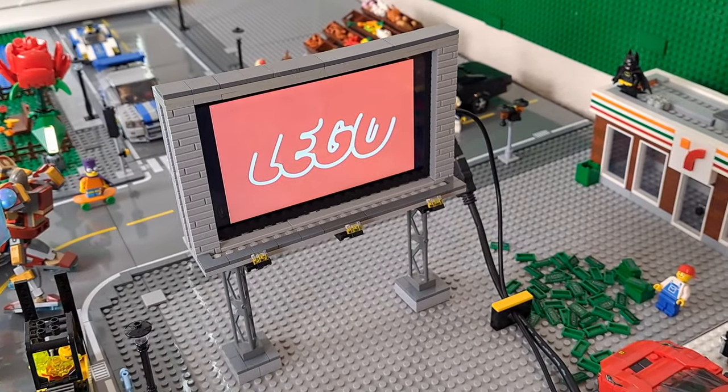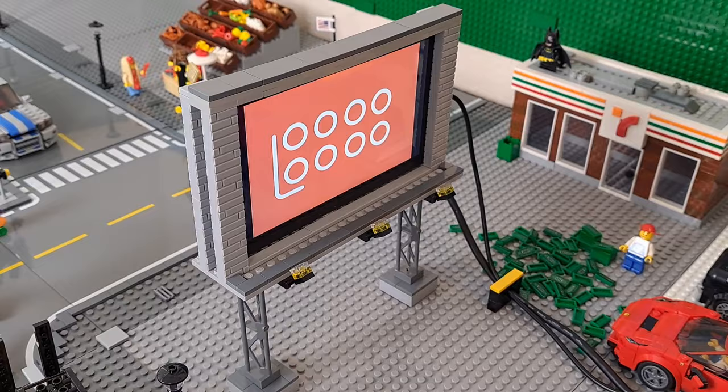Someone asked for a Ninjago minifig, so here's Jay. And in case you missed it, here's another look at the billboard with a built-in monitor.